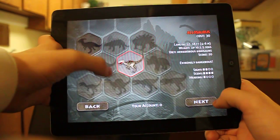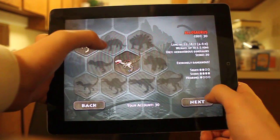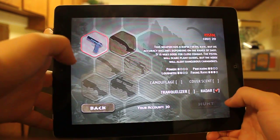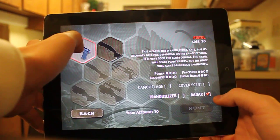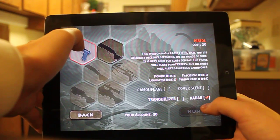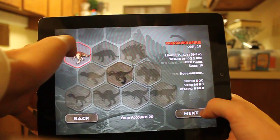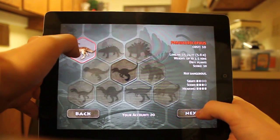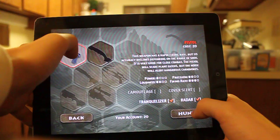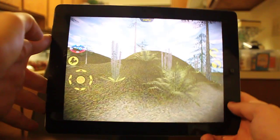Alright, let's go back and hunt. We only have one place to hunt in. We're going to hunt the Allasaurus — I don't even know how to say that. We can only pick a pistol, which is of course not very good. I guess we can hunt this guy right here.